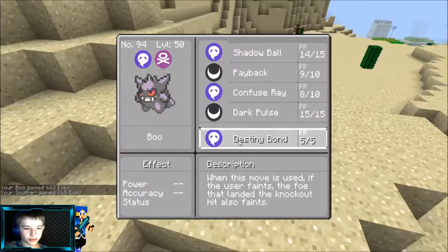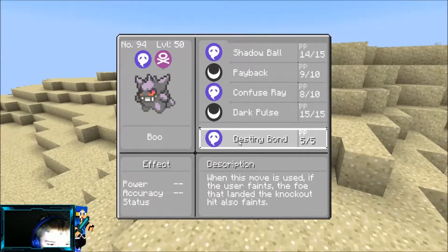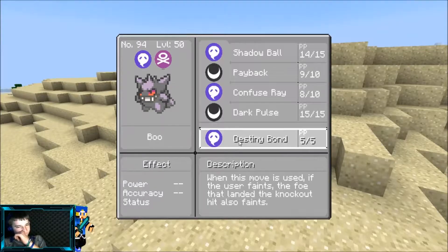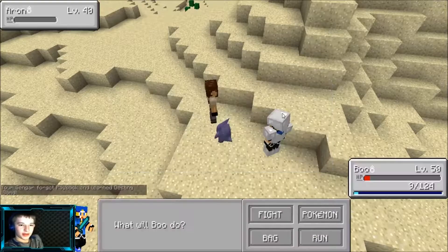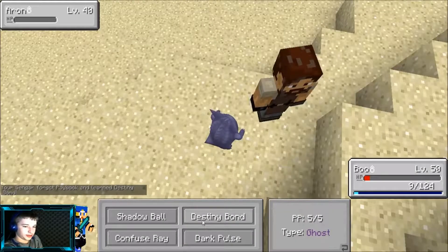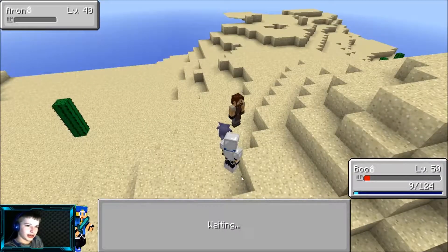Fury cutter? No. Razor wind — nope, not going to work. Let's just run. Okay, Pokeheal. Now we're going to do a different strategy — going with Gengar. Confuse Ray — now it's going to hurt itself. Then we switch out to Scyther and wing attack. Crap. Razor wind — there we go.